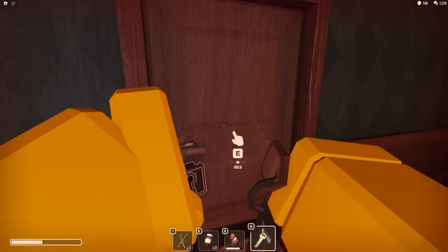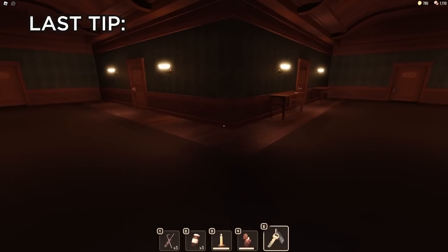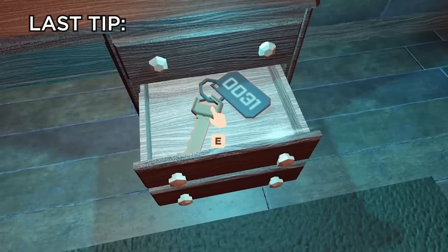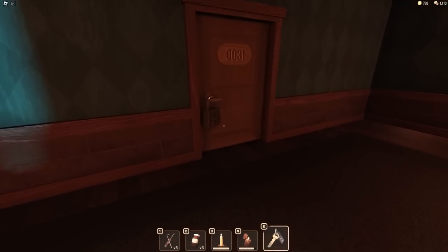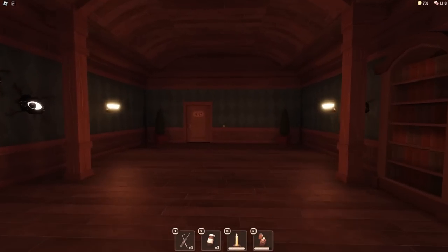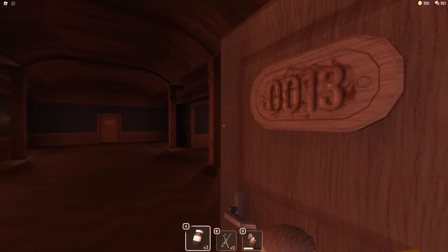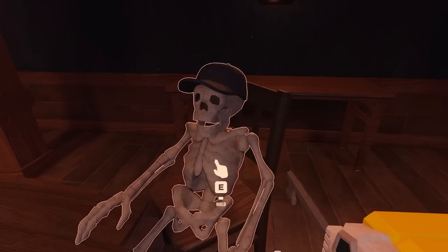The last tip only works if Dupe has spawned in a room with locked doors. The best part about this is that the key always shows the correct number of the room you need to unlock, so you can just look at it and immediately know which door to open. That's a huge flaw in Dupe's trap — he forgot to burn the room number off the key, just like he did with the doors. That's why I think he's even more stupid than a dead dude.